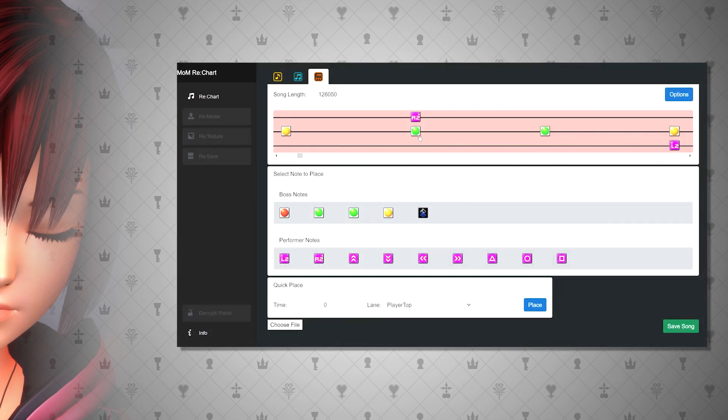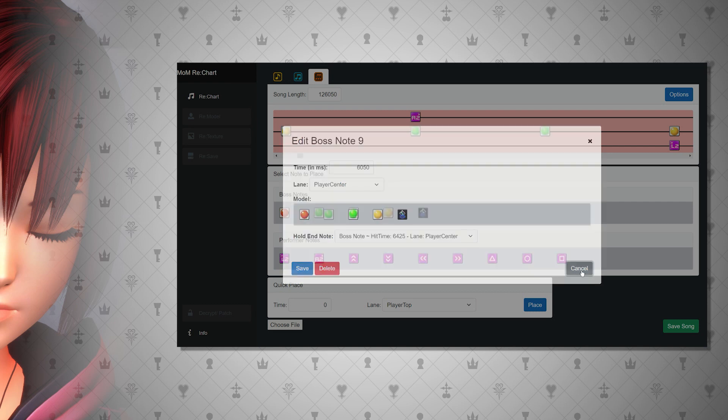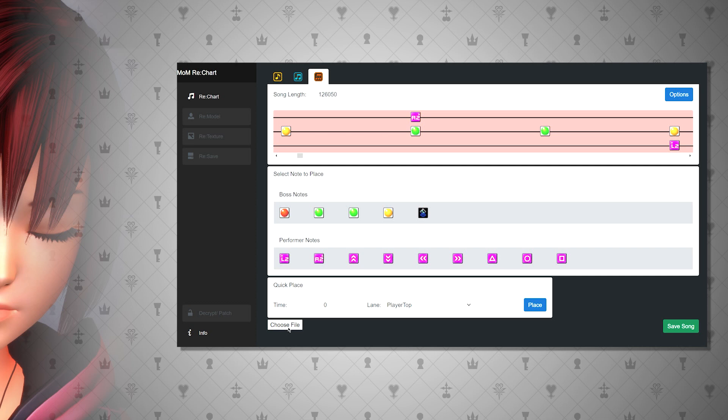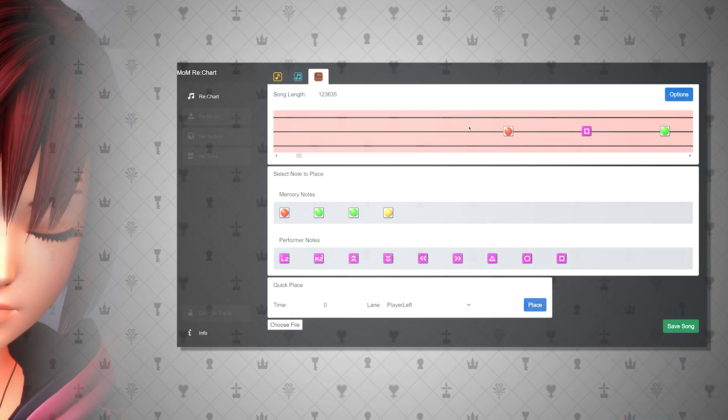There's a small community of dedicated Melody of Memory fans that have created custom tracks using a tool I made called Rechart. This is essentially a track creator, although it's probably not the greatest to create tracks with at this point. I know they have alternatives to make it easier, thanks to Limon, but at some point I'll be creating a separate video that details how Rechart works so that anyone can add features or fixes.